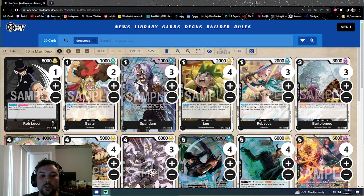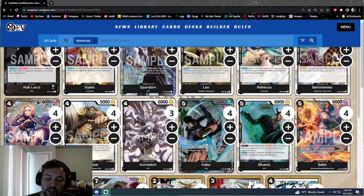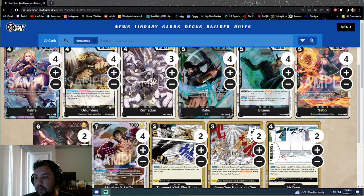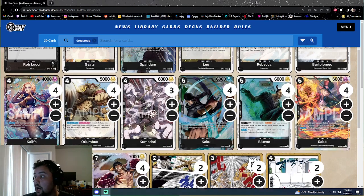We have Rebecca as our searcher, and Bartolomeo, who we've already mentioned — a three-drop 3k blocker and a searchable 2k. That's five Dress Rosa searchable 2ks. We could up the Bartolomeos but there wasn't space, and we needed enough CP9 cards since CP9 effects care about having CP9 in play. Four Orlumbuses — he's our main cost reducer outside of Khalifa, and a better one. He does require us to KO one of our Dress Rosa characters, but we have plenty of one-drops and don't mind if they get KO'd.